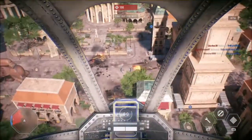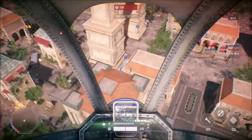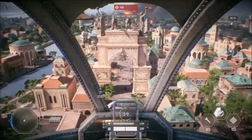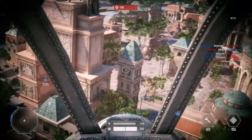Hey guys and welcome to another Battlefront 2 guide. In this video I am taking a look at the L-A-A-T gunship. The L-A-A-T, or Low Altitude Assault Transport, was used by the Galactic Republic during the Clone Wars to provide covering fire and transport clones and Jedi across the battlefield.